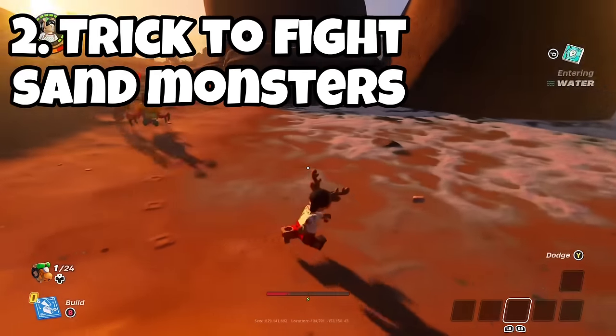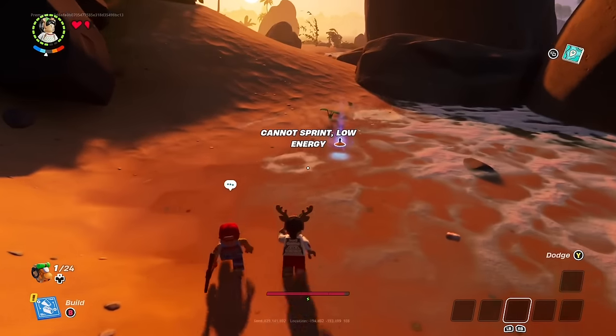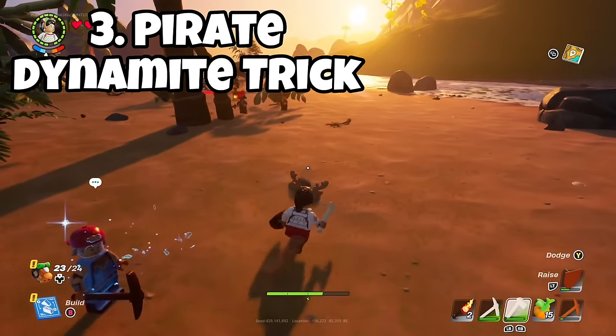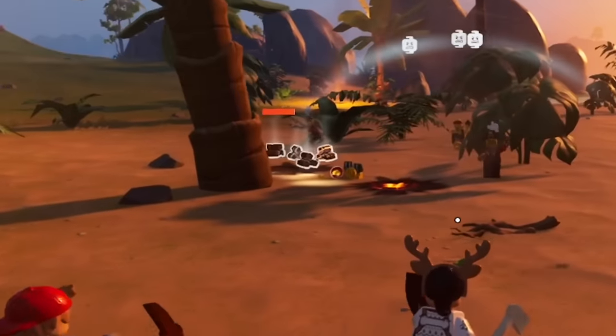A quick tip on killing sand monsters: if you have water nearby, the sand roller will die instantly upon touching the water, and this also works the same way with sand wolves.